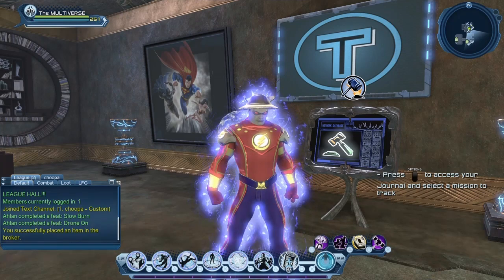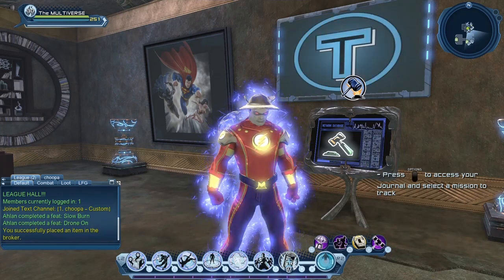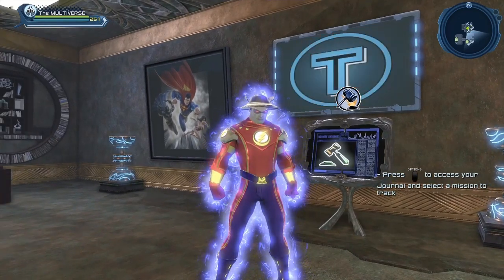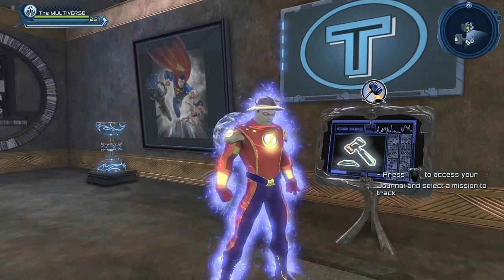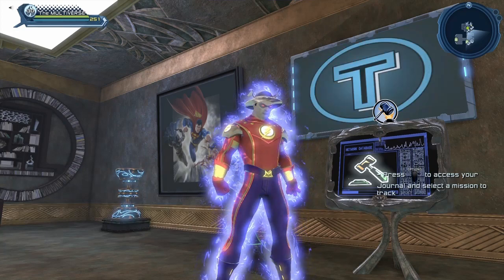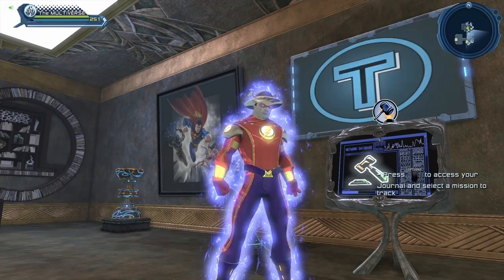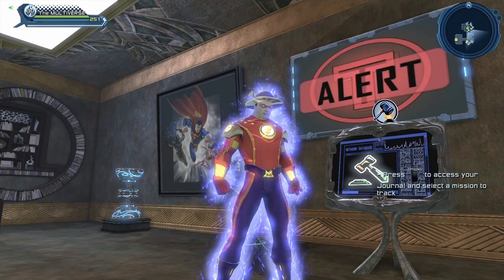Here you can see what the broker looks like in the Atlantis base, but basically each base has their own broker. I made videos about pretty much all the bases, so if you want to look at the broker of a specific base you can do that. How can you get those collections? The first answer is pretty simple — you can just buy them from the broker. They're probably around the same price as the collections for the disorder vendor, which was about somewhere between 100,000 and 400,000.